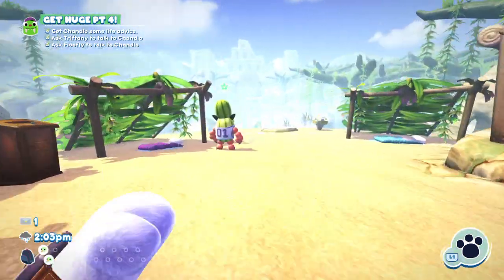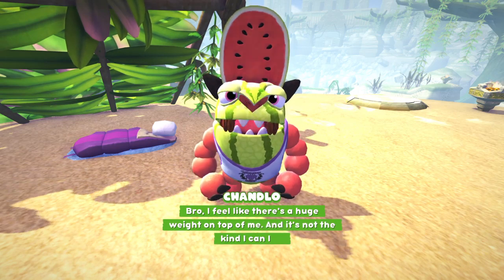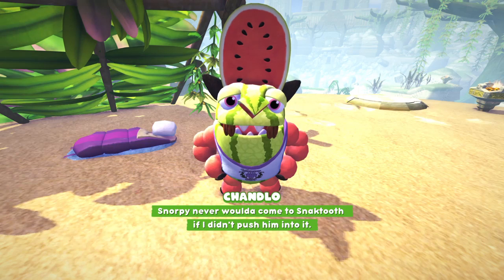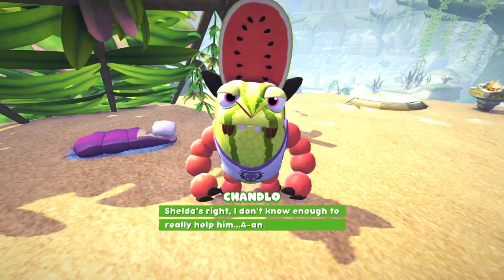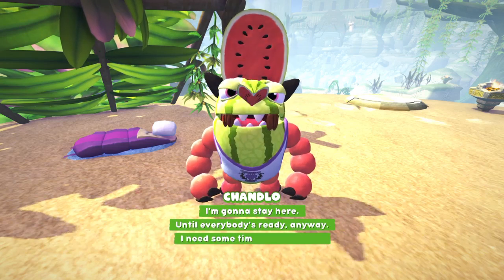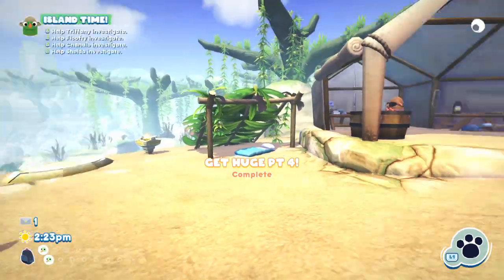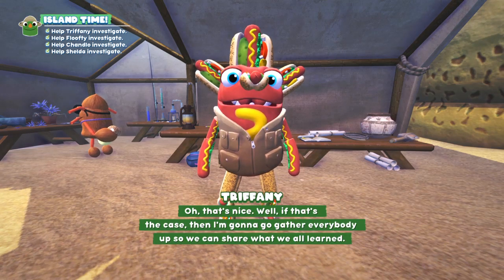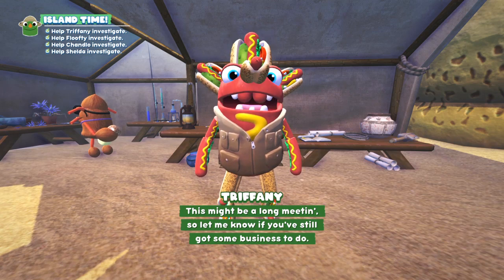And with that, we talk to Chandlo. I feel like there's a huge weight on top of me and it's not the kind I can lift. Snorpy never would have come to Snacktooth if I didn't push him into it. All I do now is make him exercise and ignore all the stuff I don't understand. Sheldah is right — I don't know enough to really help him, and thinking I do is only making it worse. I'm going to stay here until everybody's ready anyway. I need some time to just think. And there it is — we've completed all of the investigations. If that's the case, I'm going to go gather everybody up so we can share what we all learned. This might be a long meeting, so let me know if you've still got some business to do.